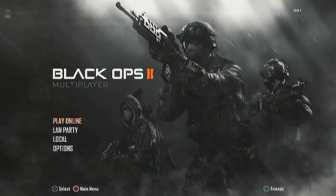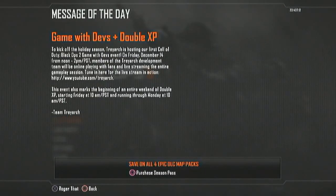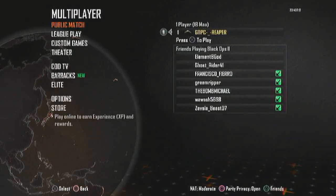But here we go. Once you're to this part of the screen, you're going to want to hit play online. And it should bring you to the menu where it's like, roger that, all that — and then it should bring you to a screen where it says this screen.